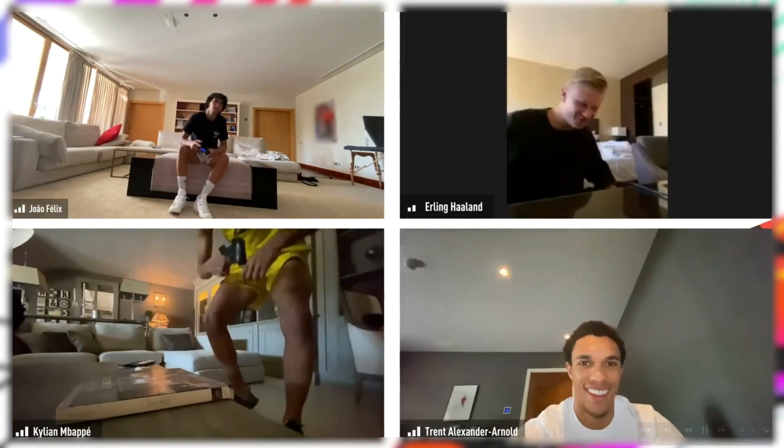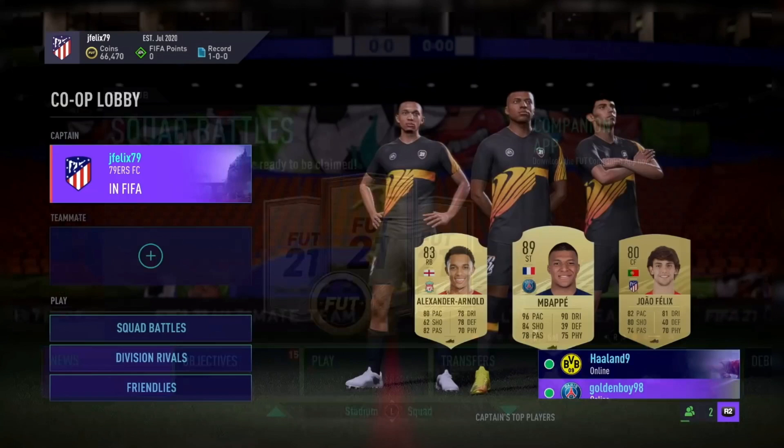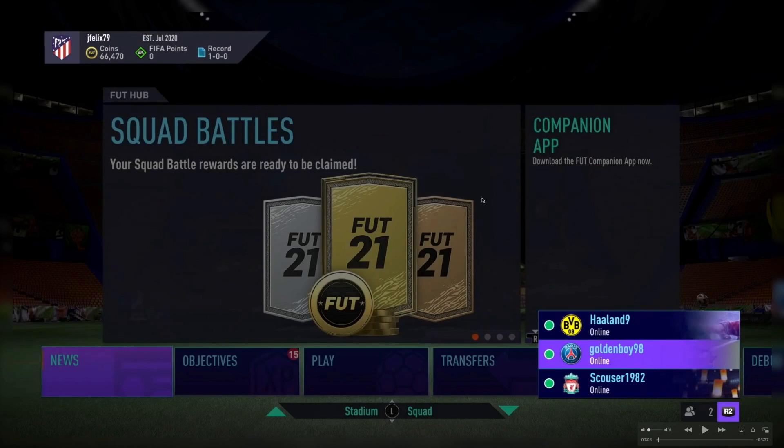We start off with some clips, some Zoom or Skype calls. But first off we've already seen the new layout for Ultimate Team. This is going to be the new menus for FIFA 21 Ultimate Team. We'll talk about this in the pitch notes section, but you've got Squad Battles, Companion app, and the thing at the top that never changes, but you've got a new navigation bar at the bottom.